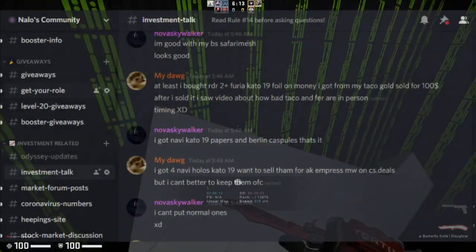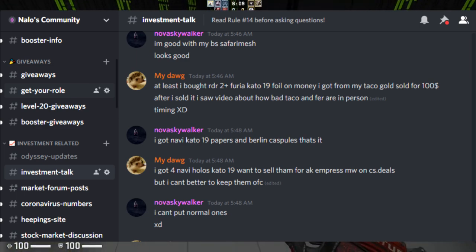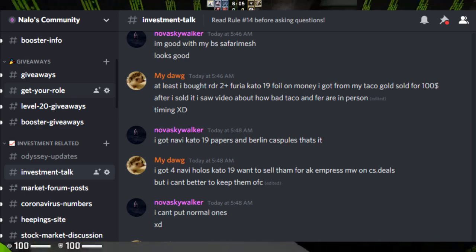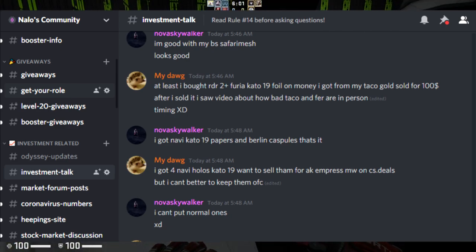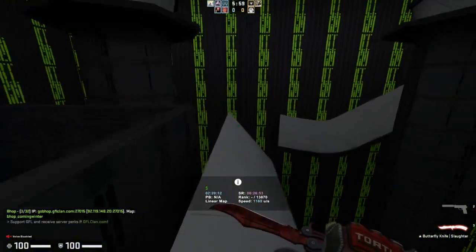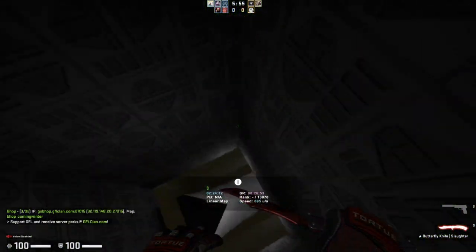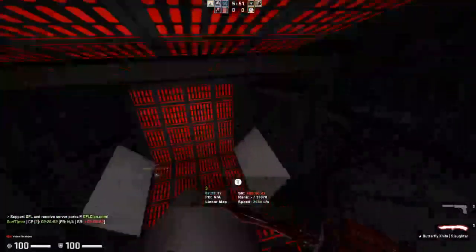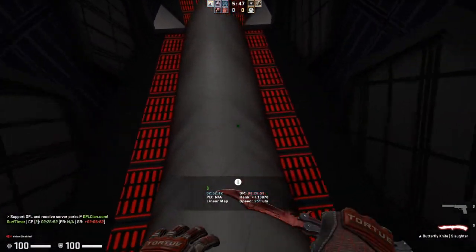If you want to join my Discord server, it has a trading section as well as a wide variety of other things including investment talk channels where you can find the best investors in the CSGO community and ask them questions. You can join with the link in the description below. Now let's start by taking a look at some of the trading servers available on Discord. There are a lot of these and a huge variety, but the ones that are best for finding the most like-minded traders are as follows.